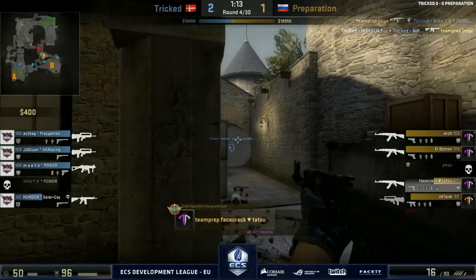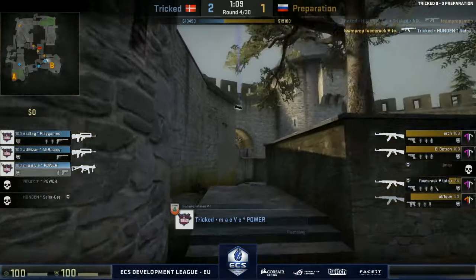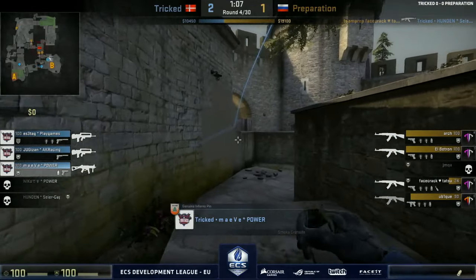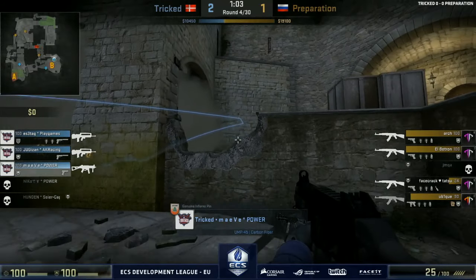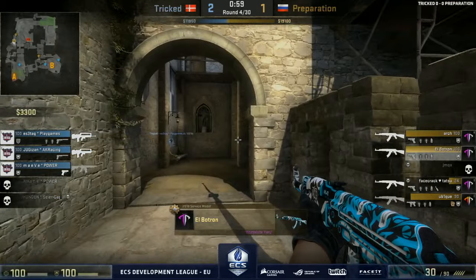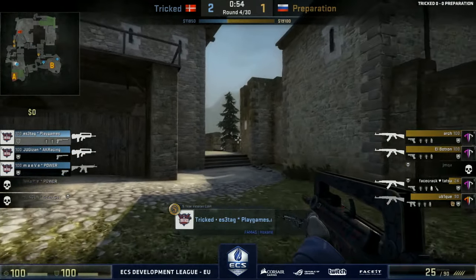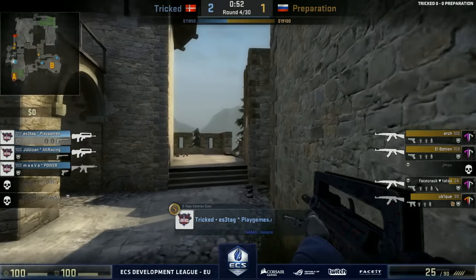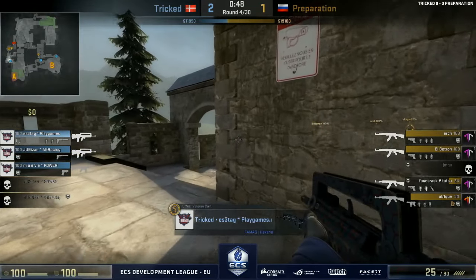Nice man advantage for Preparation — they've got over a minute on the clock and still good map control with players towards both sites, so a flank is not going to be possible. Maybe Tricked go for some aggression towards A while all that action was happening towards B — but no such play. Preparation looks prepared for it — no pun intended. Now Isetag is going to have to look for some information.